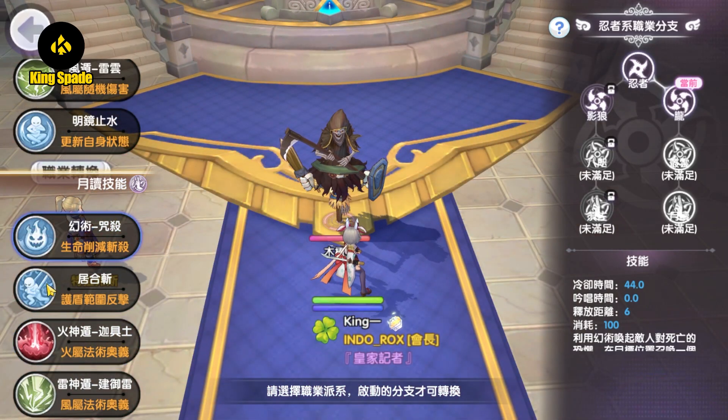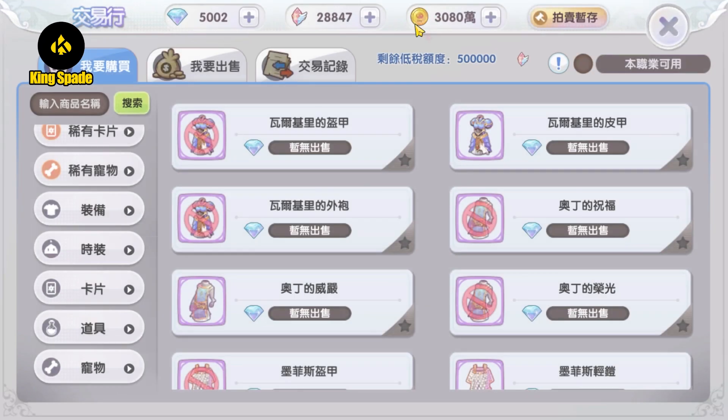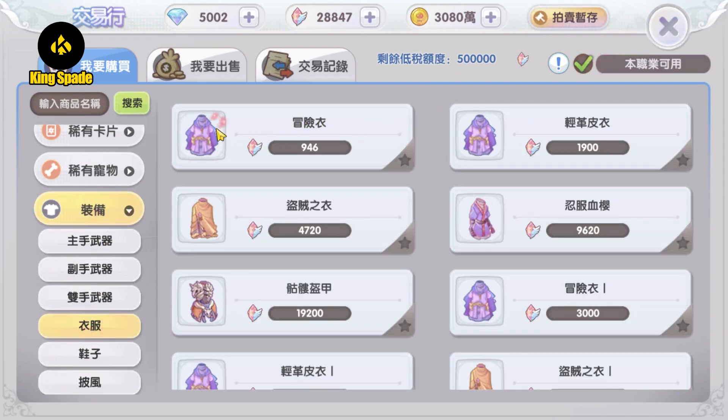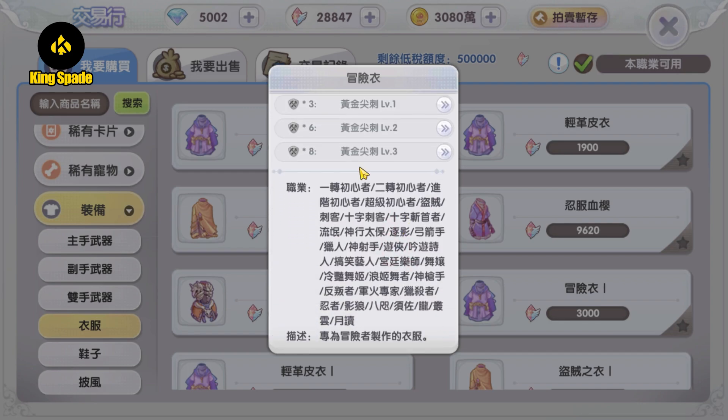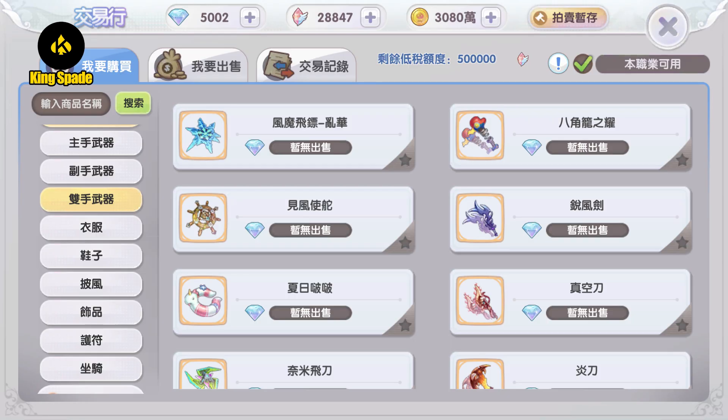Before that, I received quite a number of comments asking what type of armor the ninja uses. I understand some of you might want to try the ninja job class once it is available in the SCA server. The ninja uses the same type of armor as the archer job class, so if you are a DEX type user you don't have to change the armor. If you are a different class, you may want to get a new set of armor.